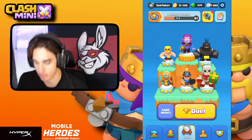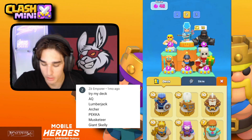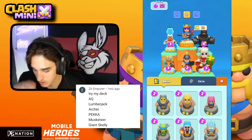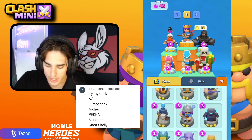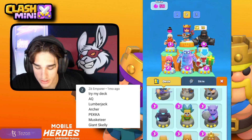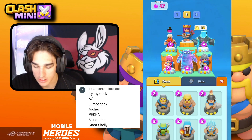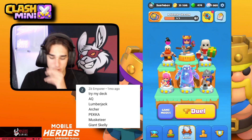The next deck is from Z Emperor. His deck is an Archer Queen build with Lumberjack — I haven't seen many people use Lumberjack this season because the Healing Ranger is basically an OP Lumberjack. Also Archer, PEKKA, Musketeer — one of my favorite minis right now — and Giant Skeleton.